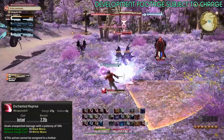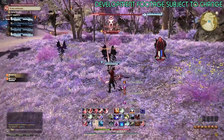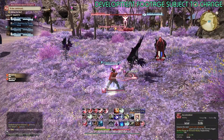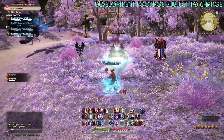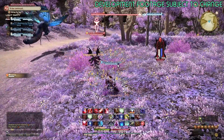Enchanted Reprise is actually a ranged attack. I was using it at melee range because I thought it was a melee attack. It's kind of used for movement, similar to Black Mage Scathe. It's 300 potency and uses only a little bit of your mana. You could also use it as some kind of black and white mana dump if you need to fix things somehow.